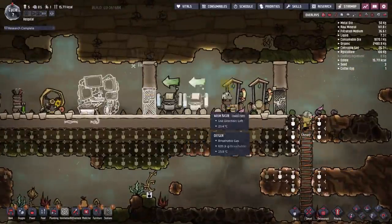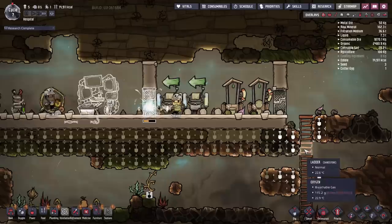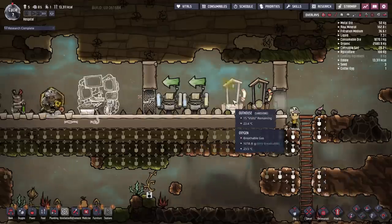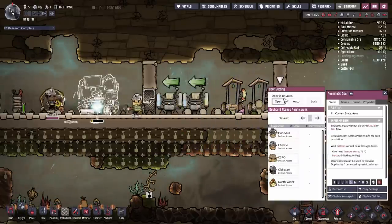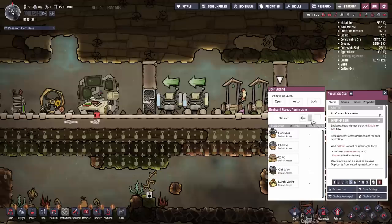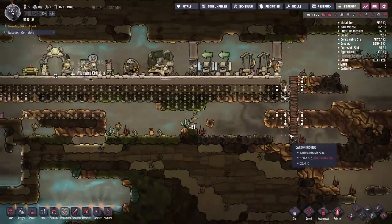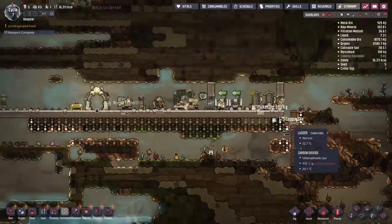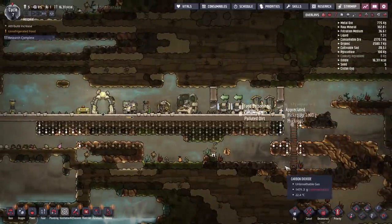We're going to use pneumatic doors on both sides and close this in to make an actual enclosed room. Once they've built the walls and the doors here, any duplicate that uses this bathroom will get a plus 1 morale benefit. Now our duplicants have more than one way to get into this bathroom, but we don't necessarily want them going out through the back door because they won't be washing their hands. If you click on the pneumatic door you have the option to set the passage of duplicants through it — so you can set them to come in one side but not pass out through it.